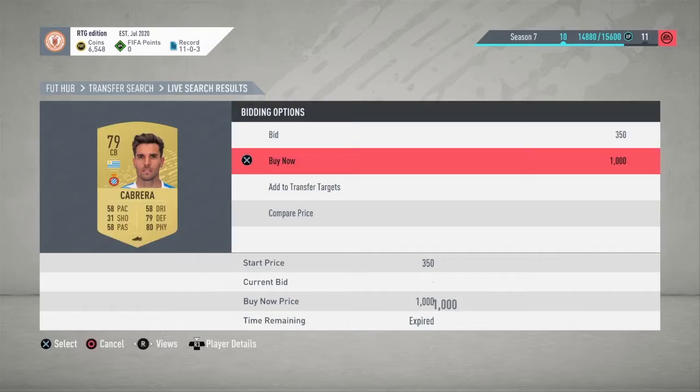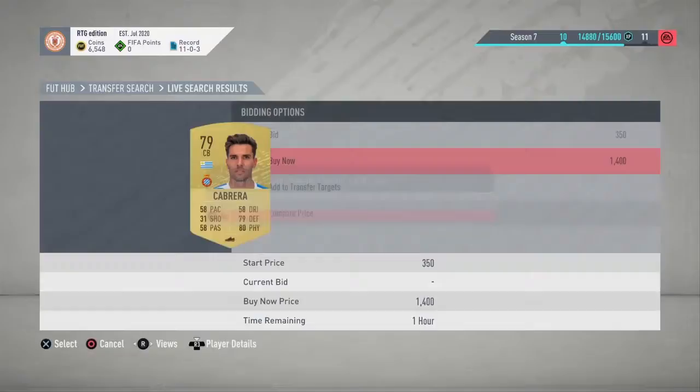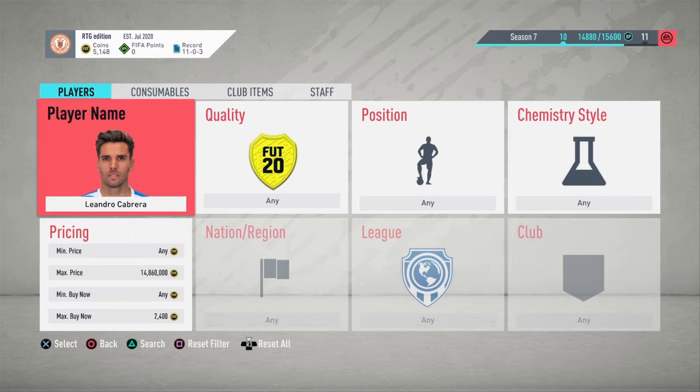Another one popped up - just missed it, someone was quicker than us. Missed it again, but as you can see they pop up quite frequently. As long as you're fast enough, got that one - you can make a lot of money. That was another 1.6k, so about 3k in about 25 seconds, and we missed two as well - could have made double.